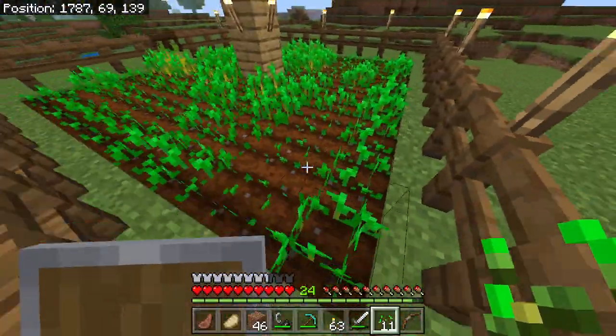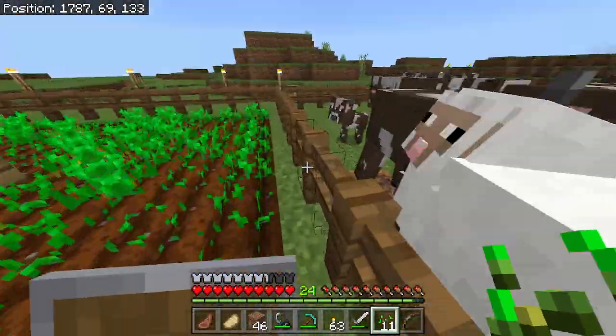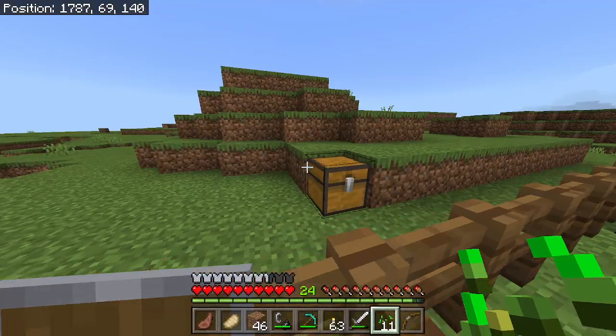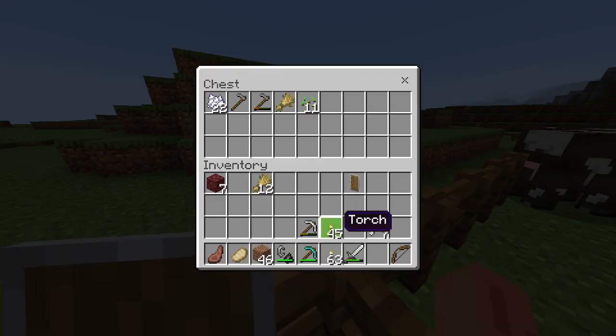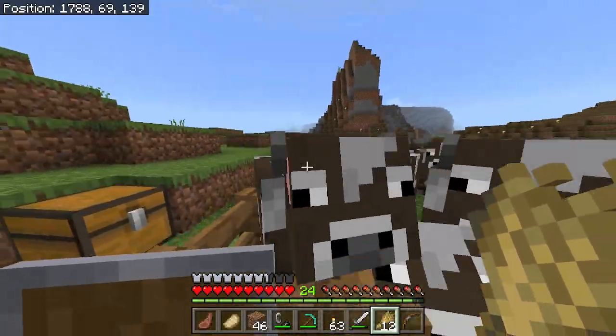If I make a composter — but with only 11 seeds, it's not going to make very much, so I'm going to hold off on that for now. 12 is a nice even number, which is what I'm looking for.